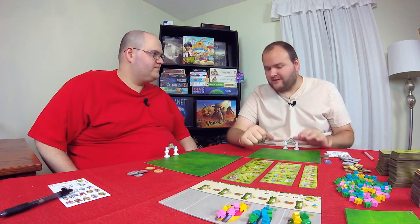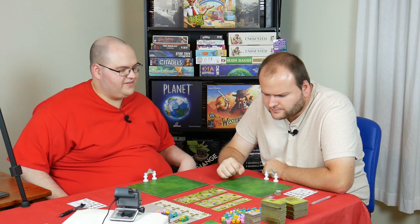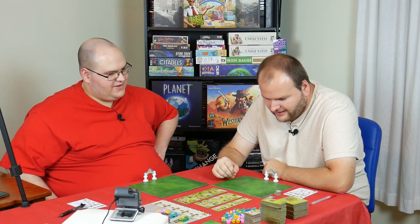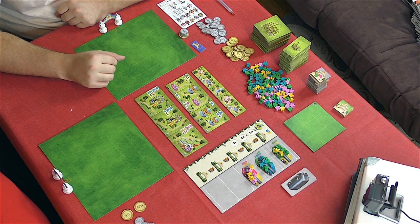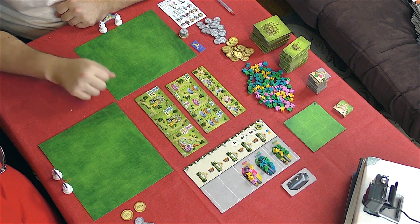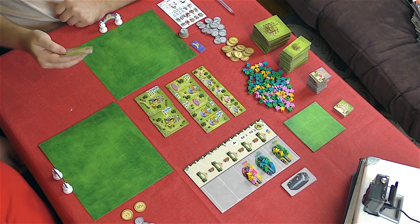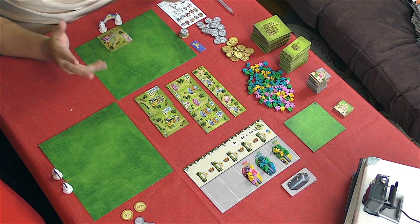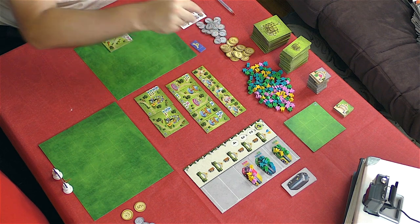We got our parks, we got our entrances, let's start making stuff. D likes to be greeted by the restroom when entering a theme park. With his first tile, D goes big and takes the crazy sci-fi rollercoaster-looking thing and places it right at the entrance — a showstopper right away. That cost him $8, which is over half his money.